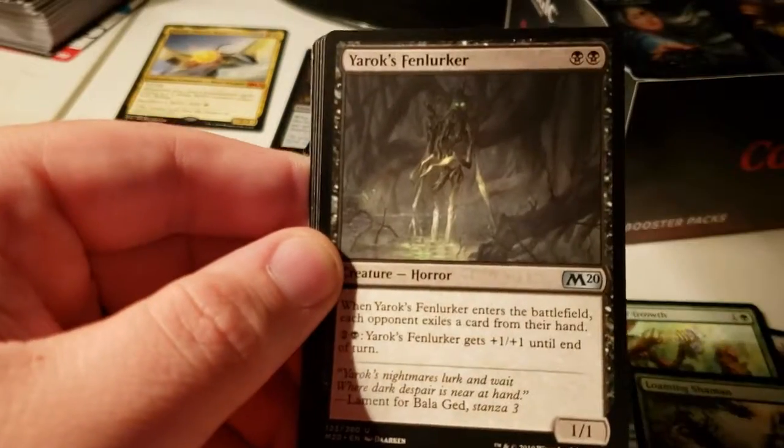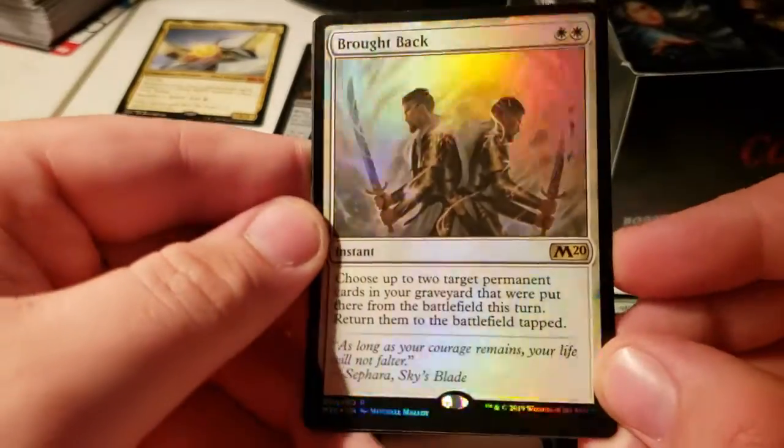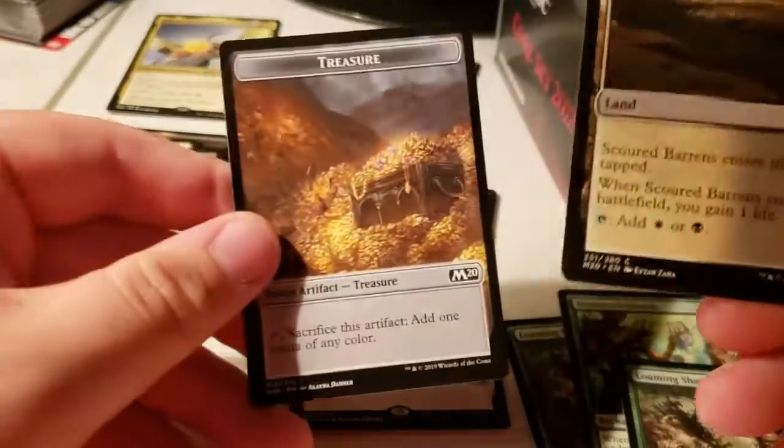Savage of Ruin, the Rx Fenlurker, Planar Cleansing — can never get enough of those — Flow of Rare and Brought Back. Not bad. Just picked up the rares. Oh, that looks so good.